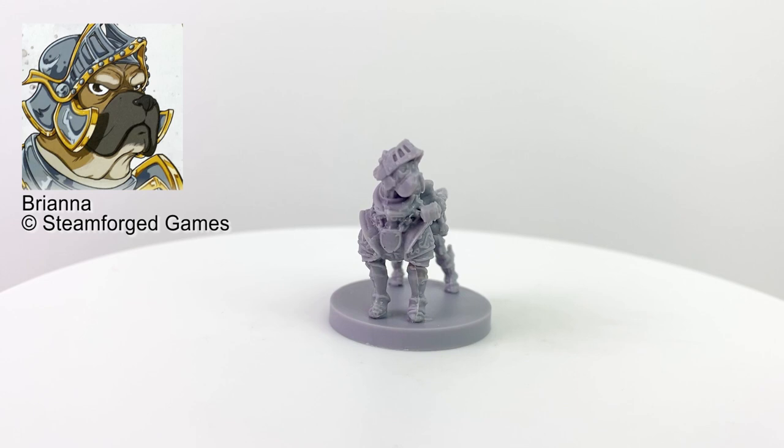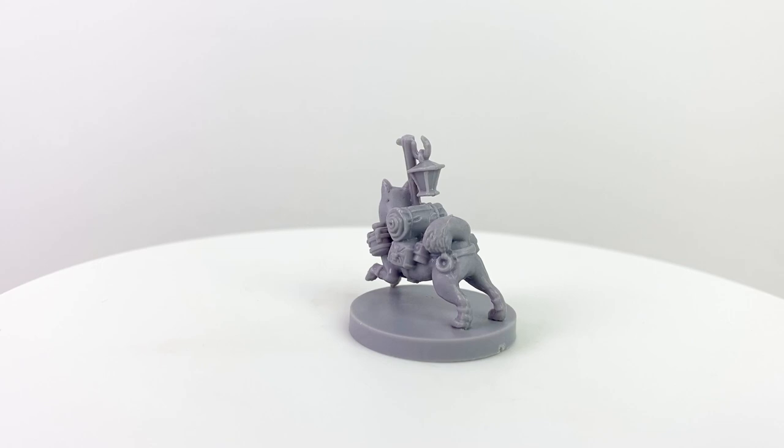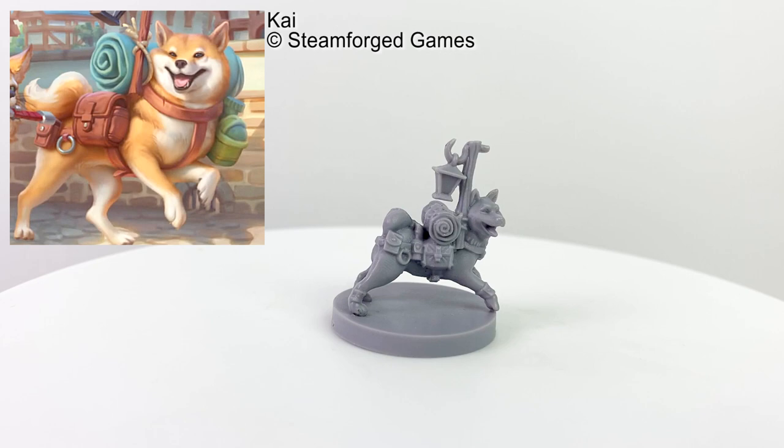Finally, we have Kai, the male Shiba Inu cleric who serves a good mother by trying to be the best Shiba Inu cleric he can be. He wants to use his big heart to bring wellness and happiness to all animal kind — well, except for those who might be his enemies, for they'll get the hard side of his mace instead.